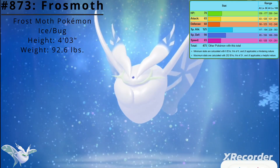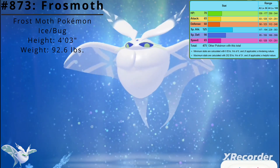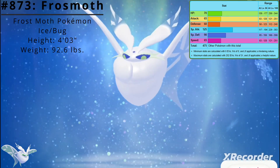Here are Frostmoth's base stats. Its best stat is Special Attack at 125, and its worst stat is Defense at 60. Frostmoth's base stat total is 475.